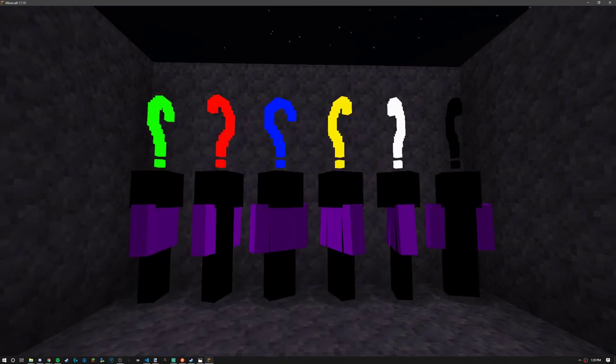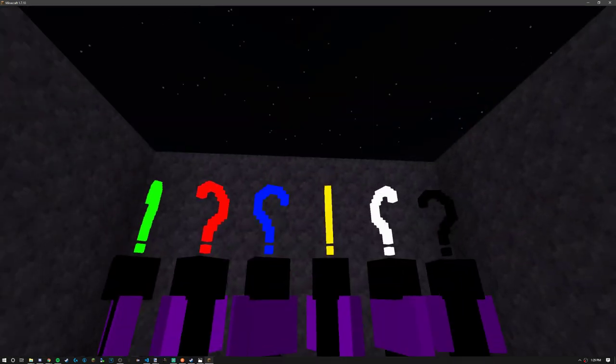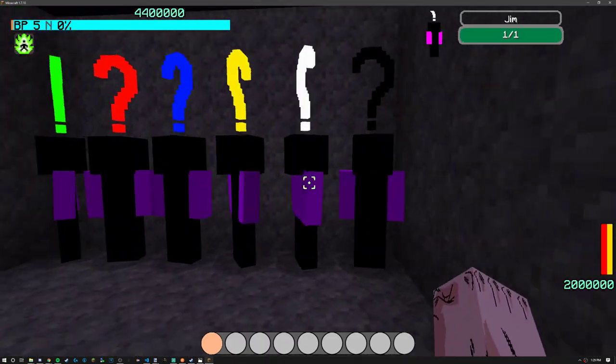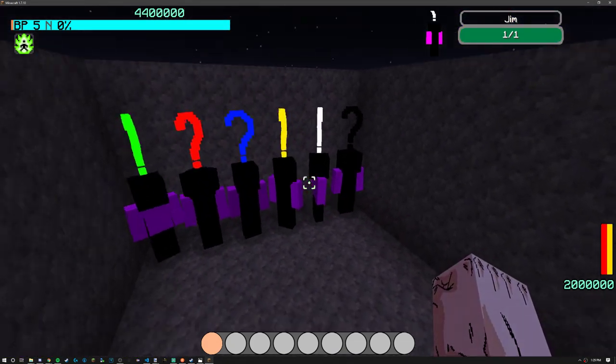Well guys, how's it going today? I'm just demonstrating some of the questing stuff for release. As you guys can see here, we have some different question marks on top of all these NPCs. You get a nice little goofy animation out of them if you interact with them — just out to the heads and stuff.